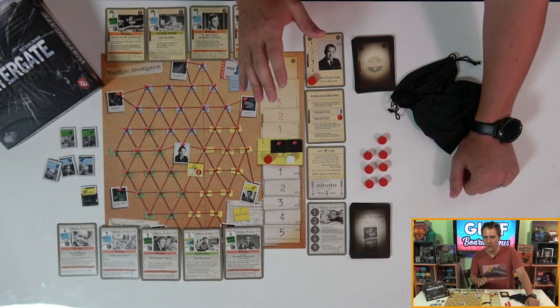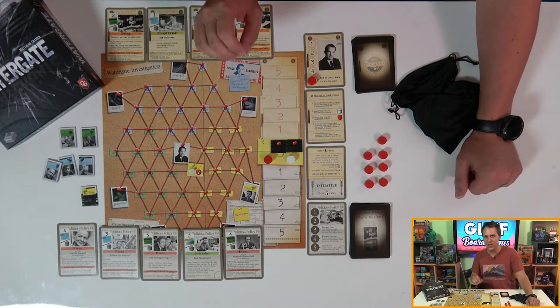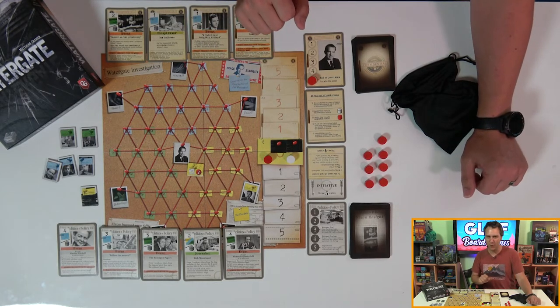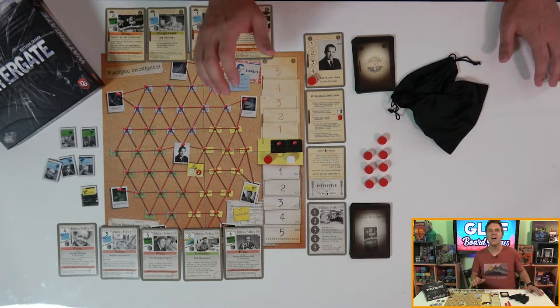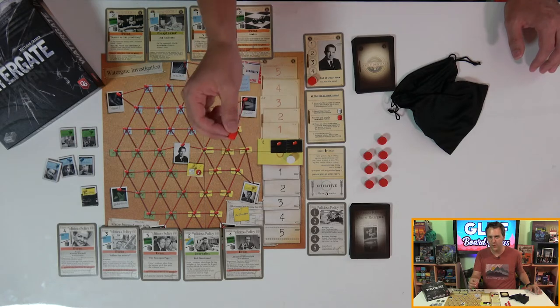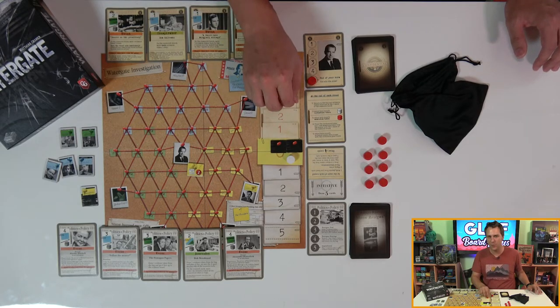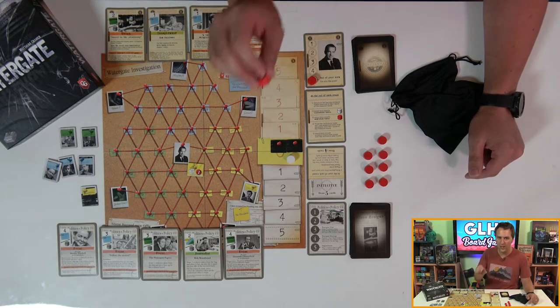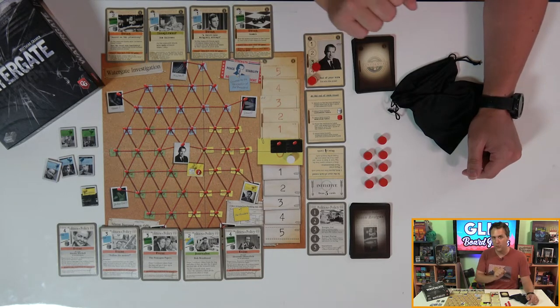Neither is necessarily permanent, though, which means that even if Nixon manages to somehow silence all seven informants, it's not necessarily game over. Nixon's job is to deny the Post the evidence they need, and also to win five of the game's influence markers by having them on his side of the board at round's end. If it ends the round anywhere here, Nixon will claim it for himself and be that much closer to winning.